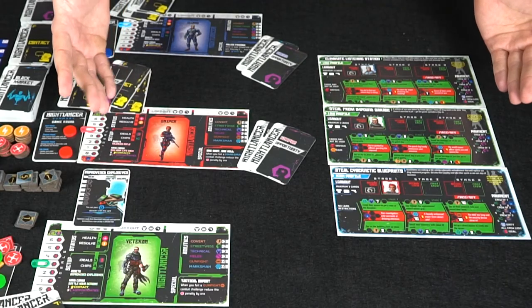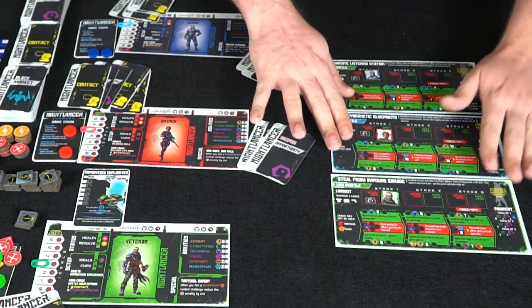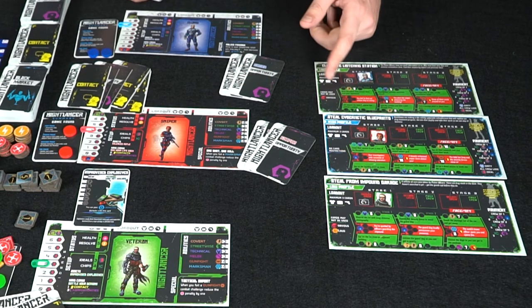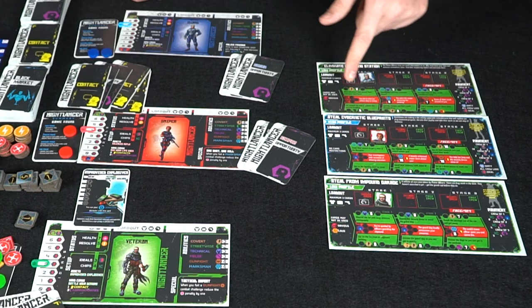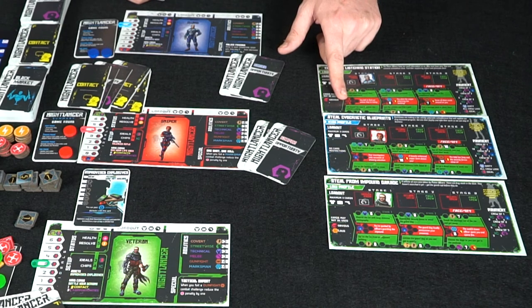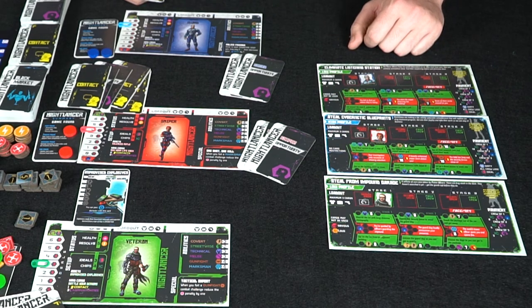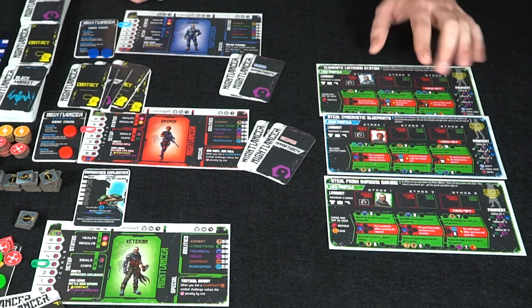Now we're back to the mission phase. Blue is up first and he can choose between two options on his mission card. He reads the story and picks which challenge to attempt. Important: if there's ever a red X marker on a stage, the mission ends immediately and you're out until next time. Otherwise, if you fail you suffer damage or resolve loss but continue the mission until you reach the end.